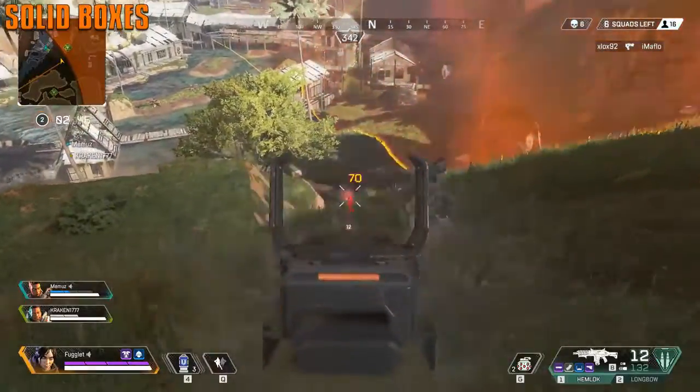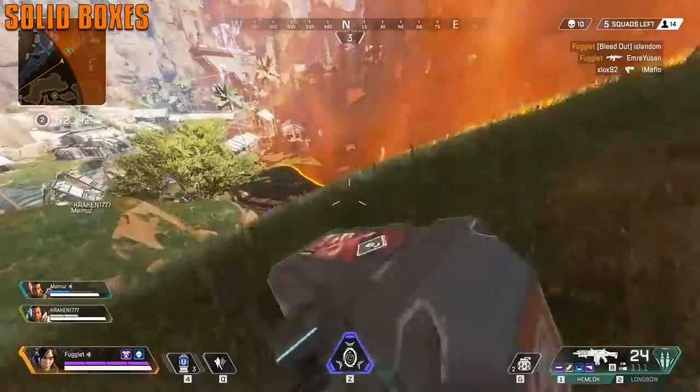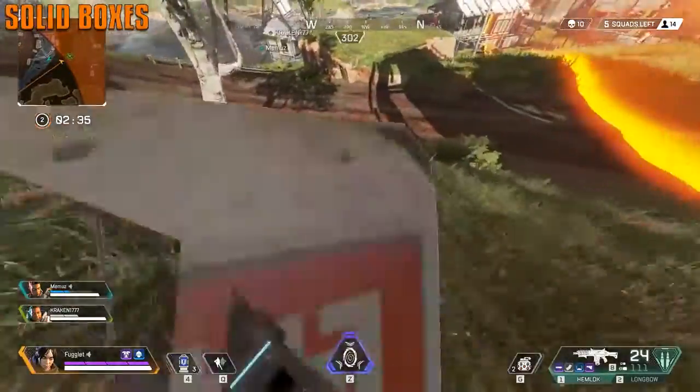After you slay an opponent, you can push their death crate around — just walk into it or slide into it. After a couple of seconds, about five seconds or so, the box will become rock solid and can no longer be moved.